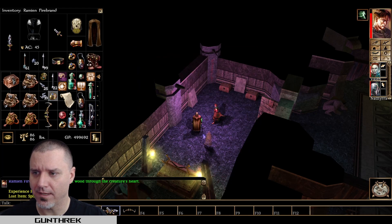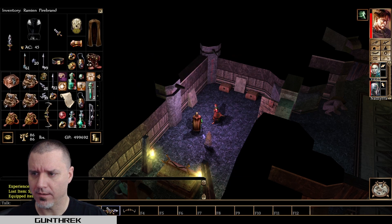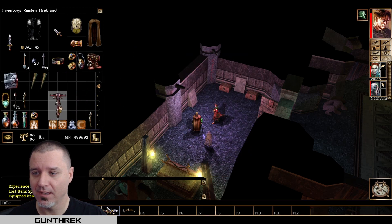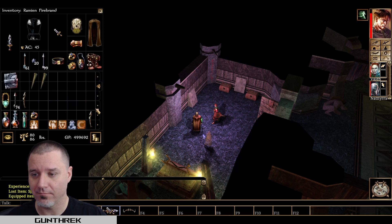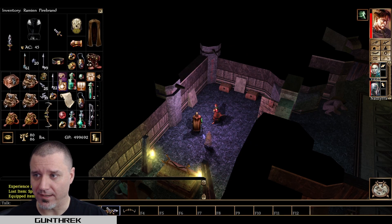Where's my... crossbow? Ooh. What do I currently have? Plus five mighty with unlimited arrows. So the bow makes more sense, even though the crossbow's cool. It doesn't make sense to really use that because the bow gives me unlimited ammo and I don't have to worry about it.